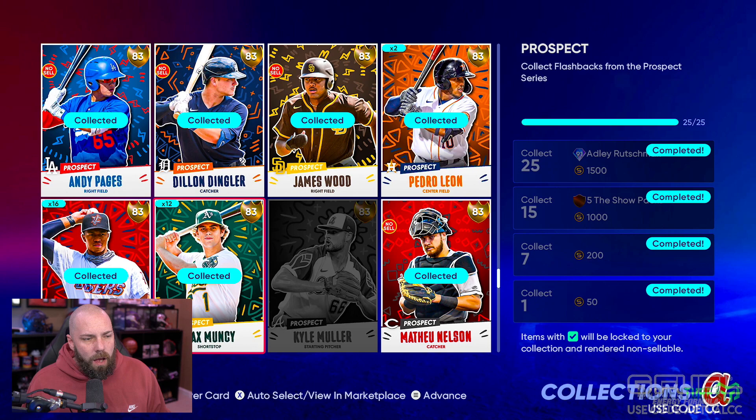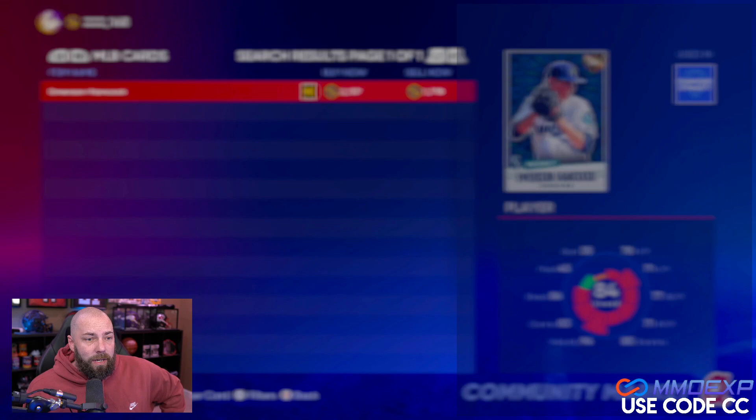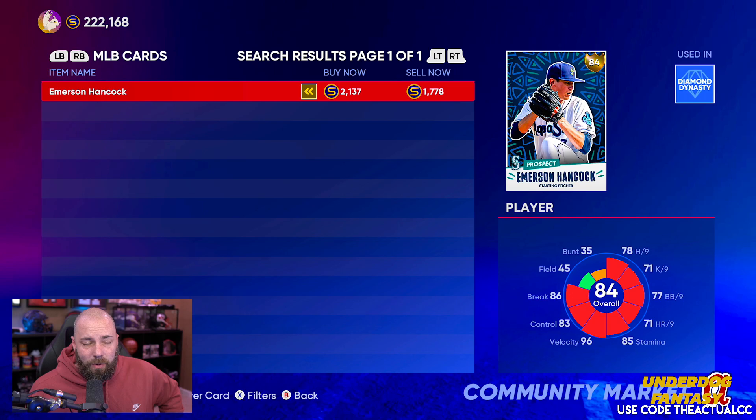We obviously completed the Adley set, but you see here we have a ton of these cards - an absolute ton of these cards. Some we didn't buy any of because they never really hit that threshold. Will they still go up? Maybe, but I don't know, and I don't like to take that kind of risk with my stubs. We work hard for our stubs whether it's time or money - there's no reason to risk it. Emerson Hancock was one of the easiest ones to get, that's why we have the most. His price is at 2100 right now - last night he was at 2800. We sold a couple off because I was happy with that profit level, but I think the profit level can be higher still, so I'm going to be holding on here.